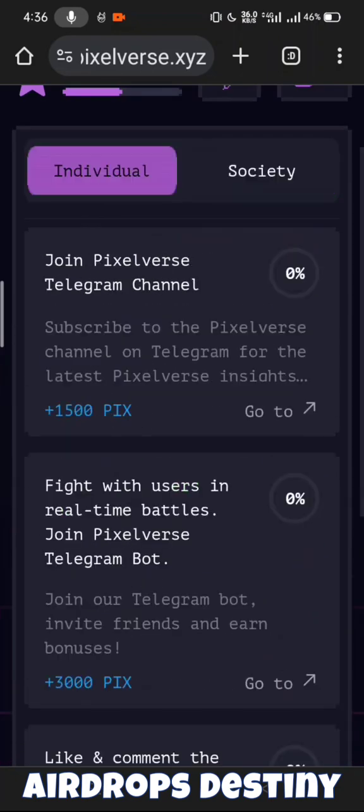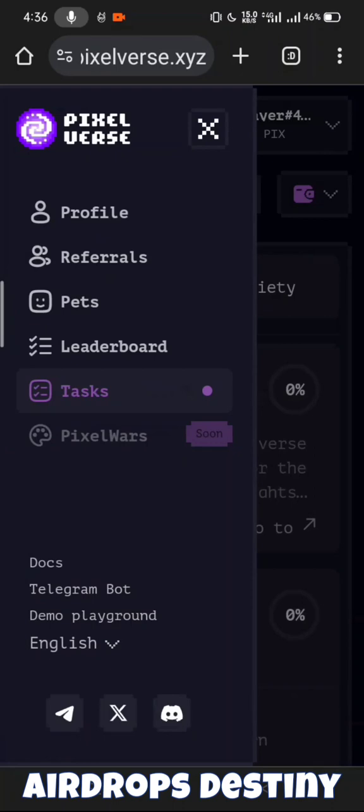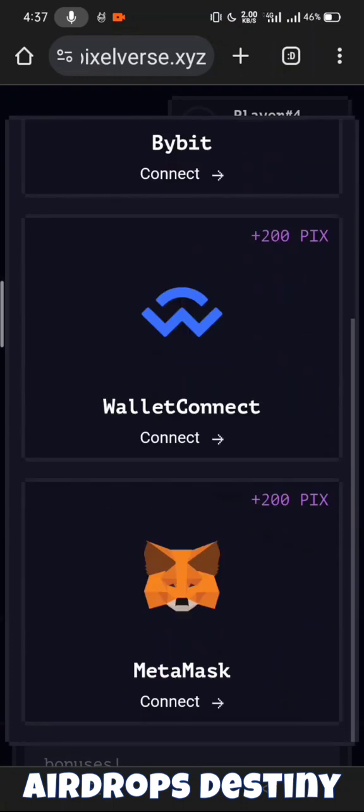This task has already started, so you can get points from individual and society tasks. When you connect the wallet, you will also get points. When you click on the wallet, you will get 1000 points from Bybit, and you will get 200 points from MetaMask.